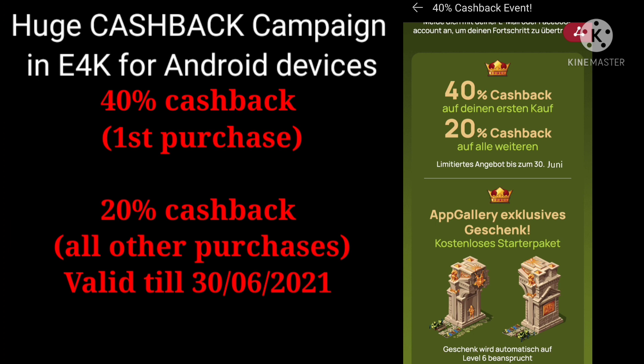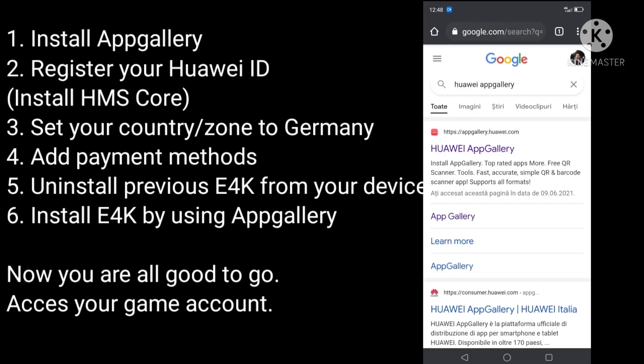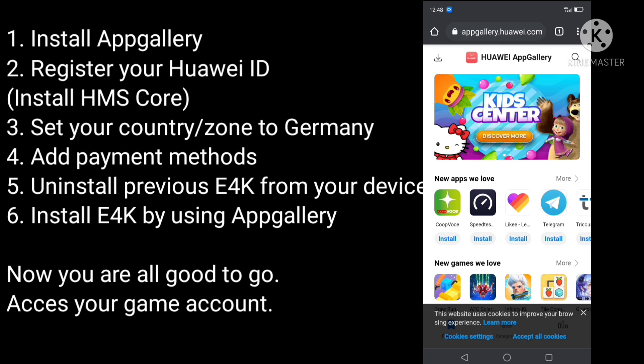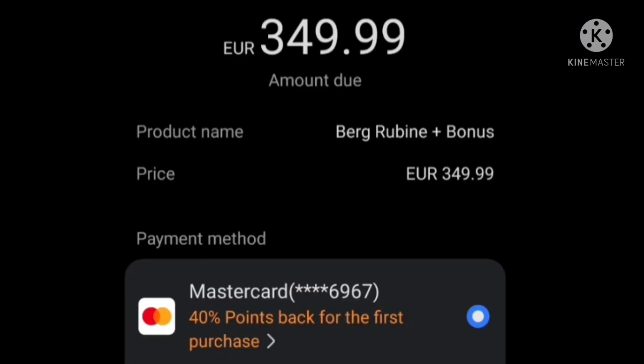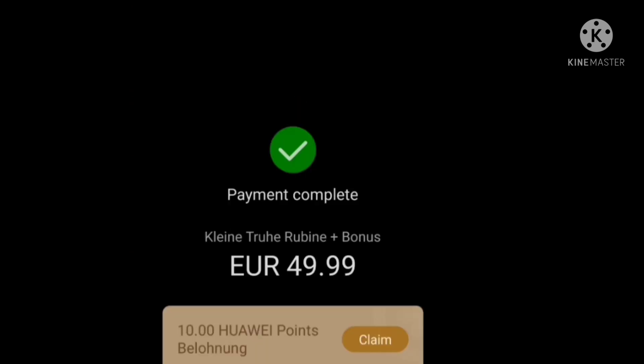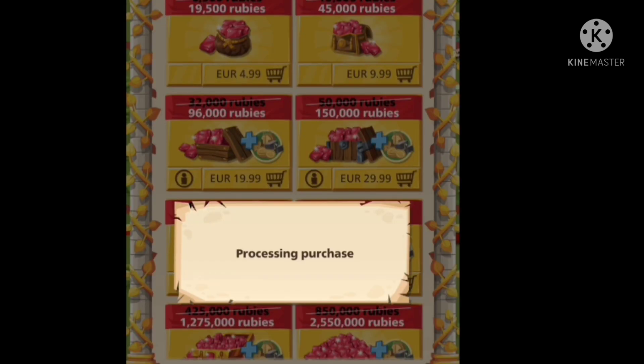There is a Huawei App Gallery cashback campaign that is active right now and it can be used for any Android device. All you need is just to install the App Gallery on your Android device, and then you can maximize your purchasing power in this game by getting a cashback of up to 55 percent. You can use the cashback points to buy even more in the game or in any App Gallery application.